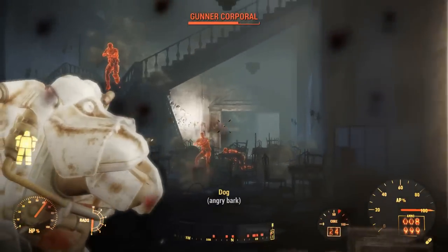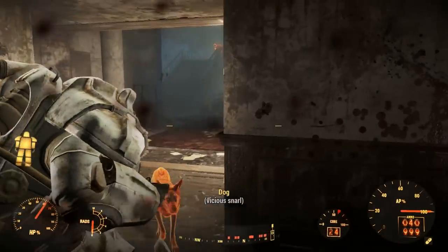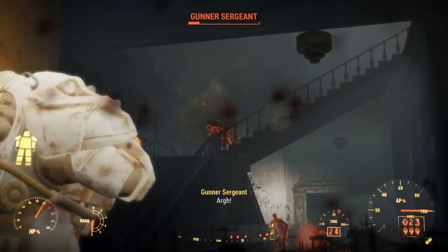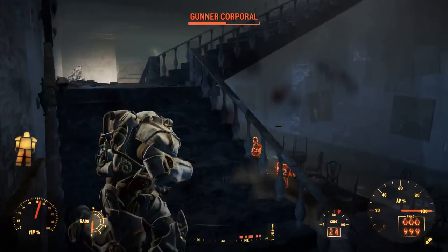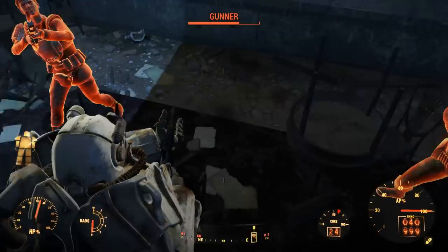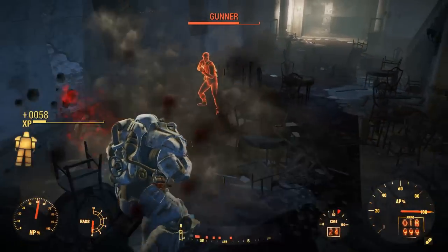Nuclear Physicist will make power armour usage more efficient. Power armour is a key part of this build, and we don't want to have to ditch our suit just because all our fusion cores are burnt out. Last in recommended is Chemist. This perk will make drugs last longer and opens up a few more crafting options on the chem station. Chems play a strong role in making this build incredibly powerful, and having them with a longer duration makes their use more efficient.